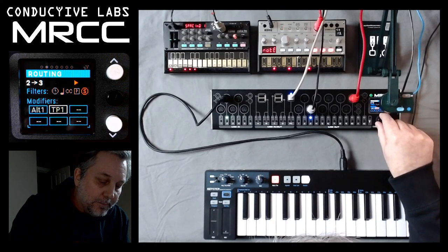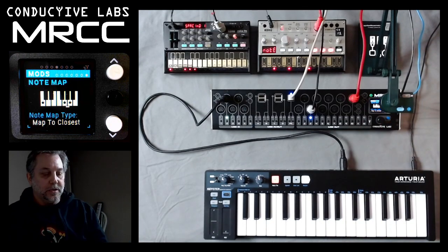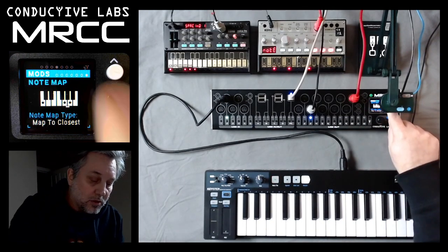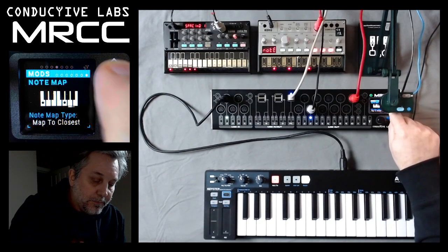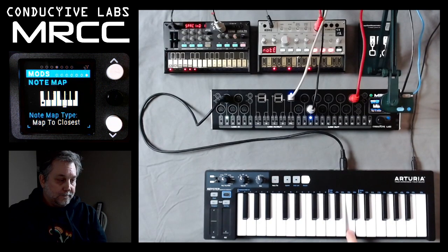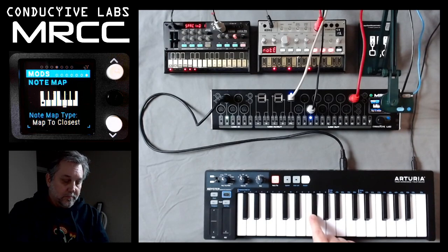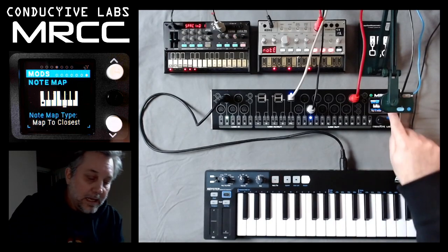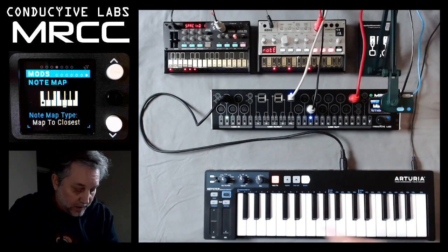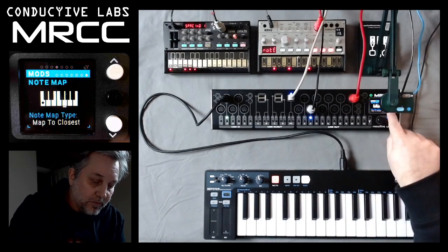But now let's go down here and add the note map. Let's go in there. What we have is actually a mapping of notes. So let's go ahead and turn these off. And now all we should get is C, no matter what key we press. That's what we're getting. It's randomizing the key that I'm playing, but mapping it to the nearest note value.